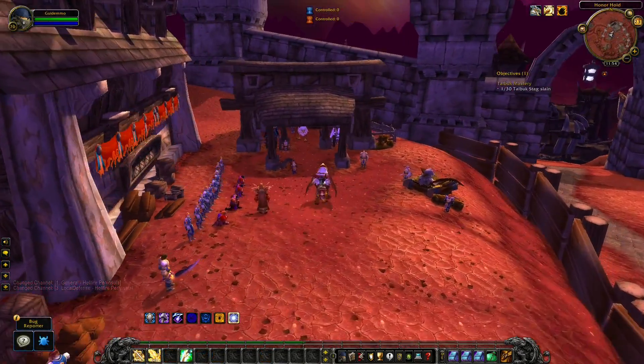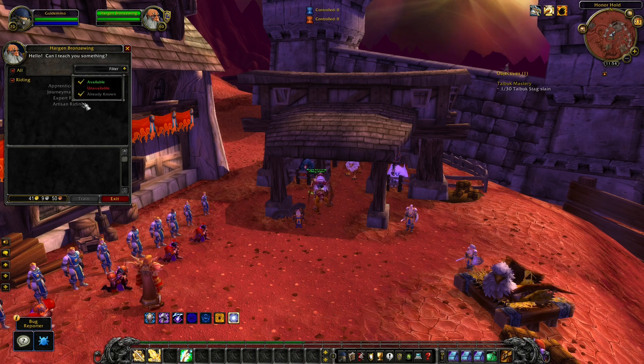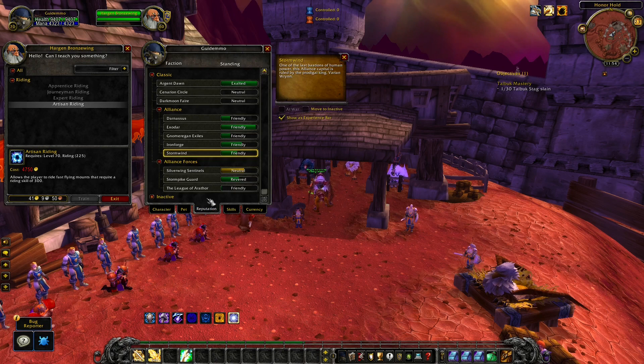In the previous video, I mentioned you were able to reduce the price for the Epic Flying skill. This was correct, but in the video I mentioned you needed Frolmar or Honorhold Reputation. This is not correct, because you need either Reputation with Stormwind or Orgrimmar. You can easily get Reputation with these two factions by handing in Runecloth in the major cities. By reaching Friendly you will get a 5% discount, Honored 10%, Revered 15%, and Exalted 20% discount.